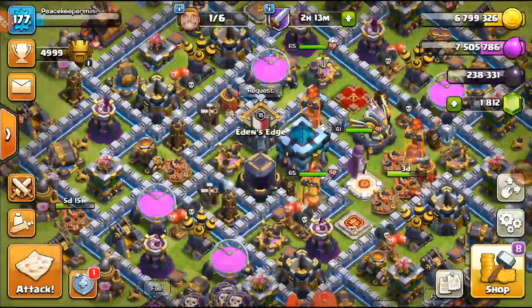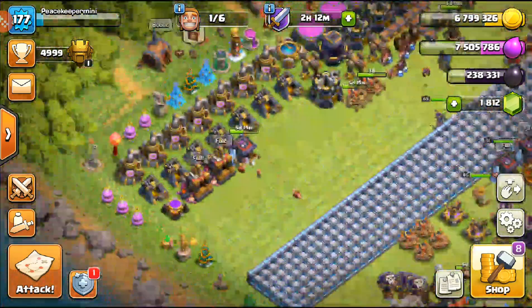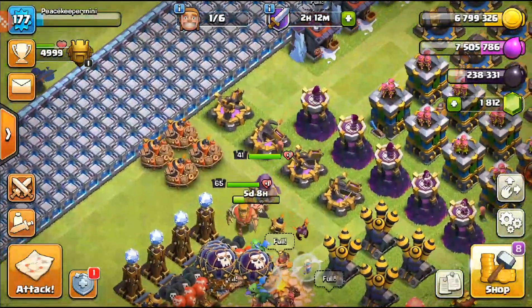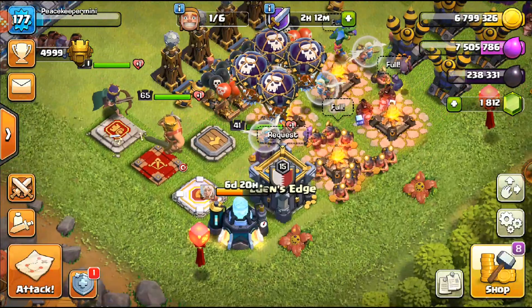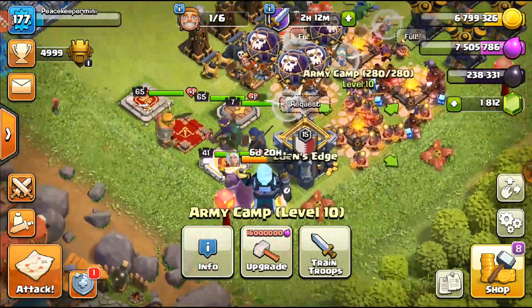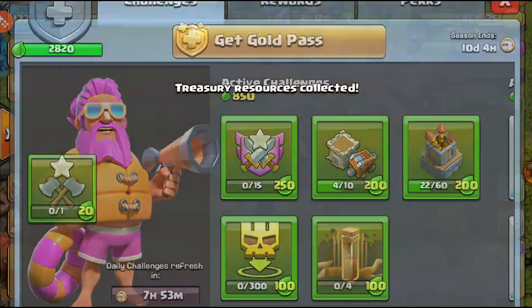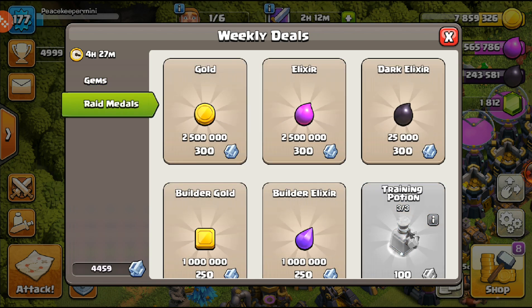Welcome back to Town Hall 13 where we have enough elixir to do another barracks upgrade. Normally you do barracks one at a time, but I want to get them knocked out as fast as possible. This is going to be completely different than you normally would do. I think we should change our plan to do the barracks, leaving one builder for them and doing one of the bigger upgrades - the army camp.